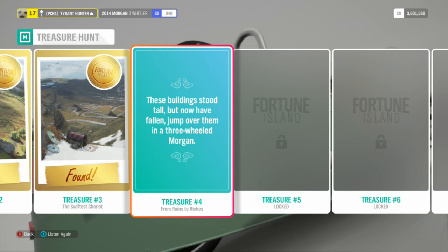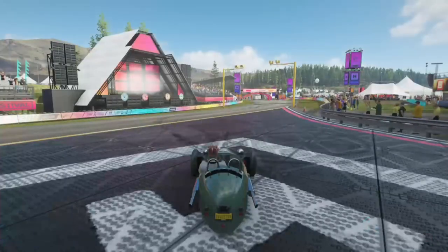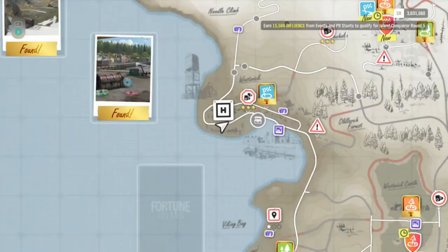Okay guys, so right here — treasure number four. The riddle says: 'These buildings stood tall but now have fallen, jump over them in a three-wheeled Morgan.' So our first step is to hop in a Morgan three-wheeler.